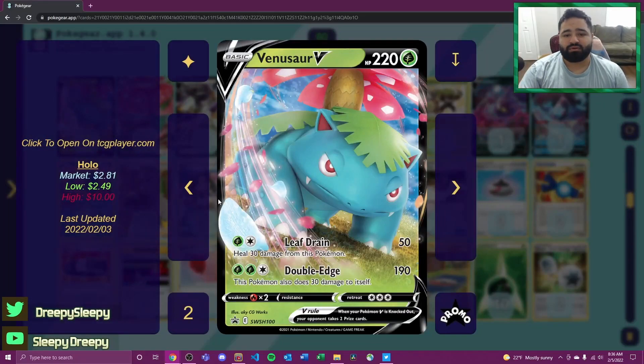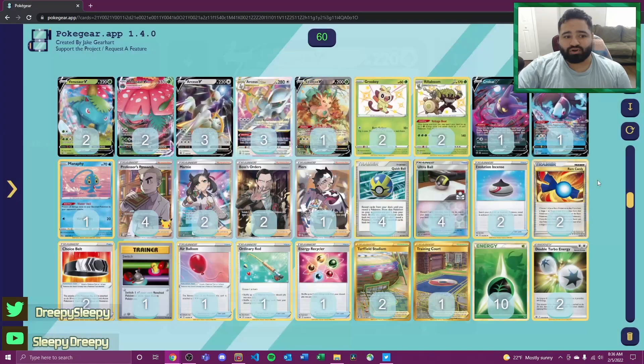We're also running the promo Venusaur V with 220 HP. It has two attacks — Leaf Drain for grass and colorless doing 50 and healing 30 damage, and Double Edge for 190 damage. I decided to go with this because the other Venusaur had a heftier attack cost. With a Choice Belt attached we can do basically the same damage for one less energy, so attacking with Double Edge in a pinch is a lot better than attacking with a four-energy attacker.